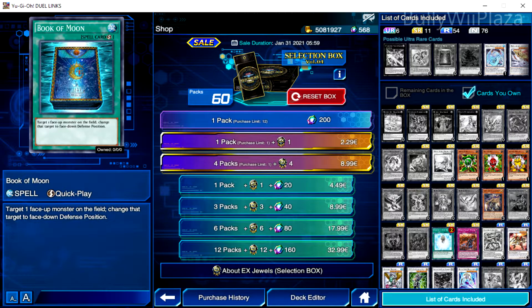It is that time of the year again when whales spend a ton of cash to get the newest pay-to-win selection box UR cards. Let's do the math on how much you would pay for getting three copies of the UR Book of Moon. The gem purchase limit is 12, so you can spend your 200 times 12 equals 2400 gems freely before whales have to whip out their mom's credit cards — that leaves us with 48 packs in the box.